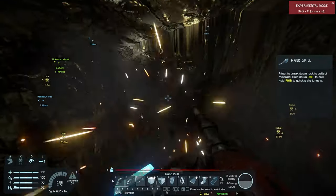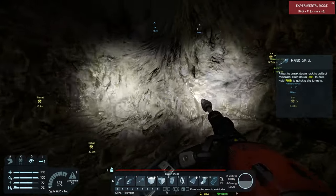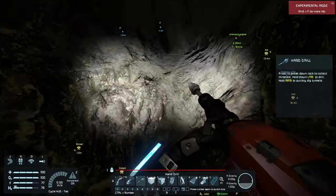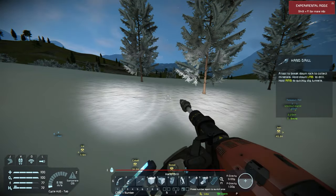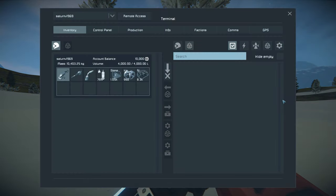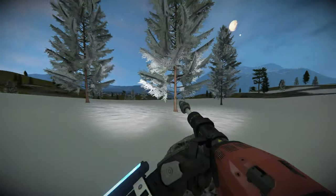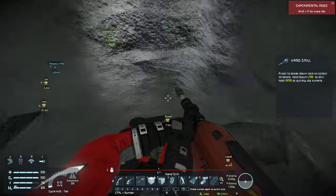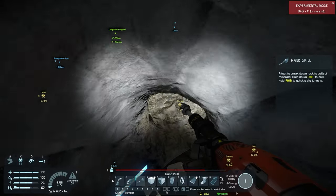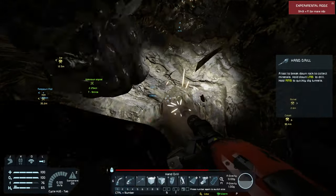As you're using power tools - your grinder, welder, or drill - that personal power is going to go down. To refill it, you just go sit in a chair that's on a station with power. Since I've got that wind turbine, I can go hang out there and sit in that chair and it will restock.